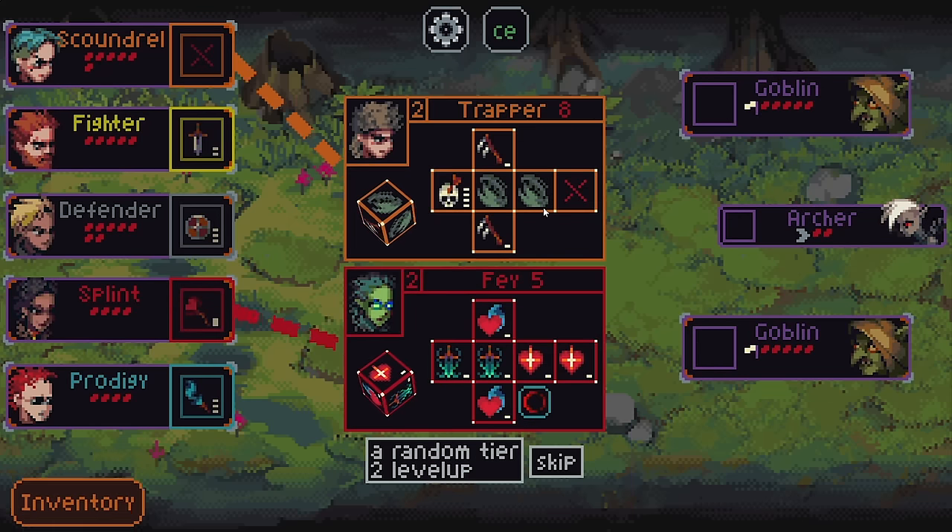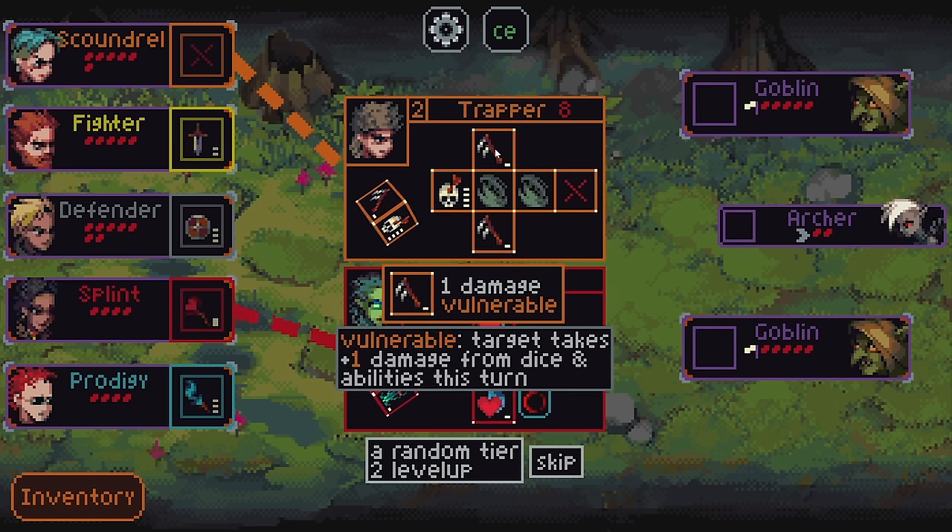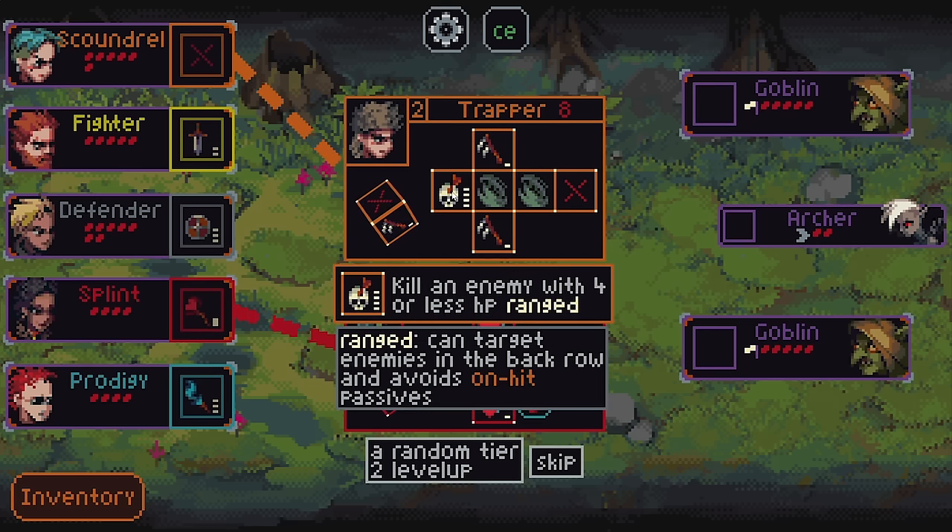So to continue, we will get an upgrade. They're somewhat randomly generated — it's random which of your party members will have the option of upgrading, and there are several random upgrades they might get from within their class tree. So the Scoundrel could become the Trapper, which would have two dodge-all-damage sides, and two vulnerable ones, and kill an enemy with four or less HP. It's also ranged, so it can hit enemies in the back row like this one.